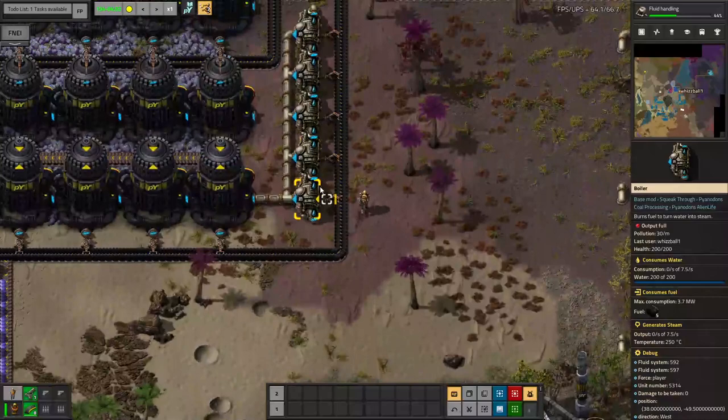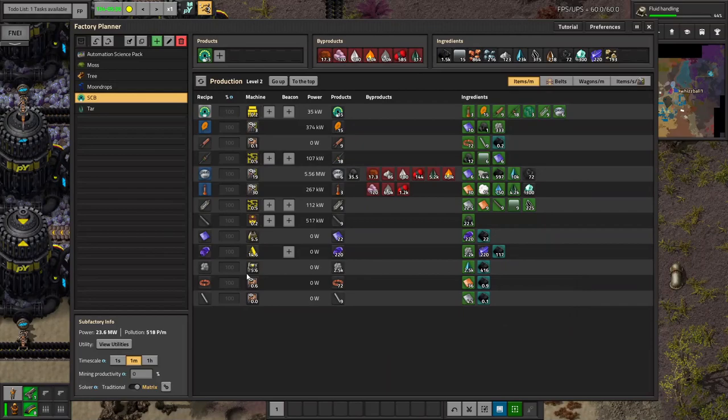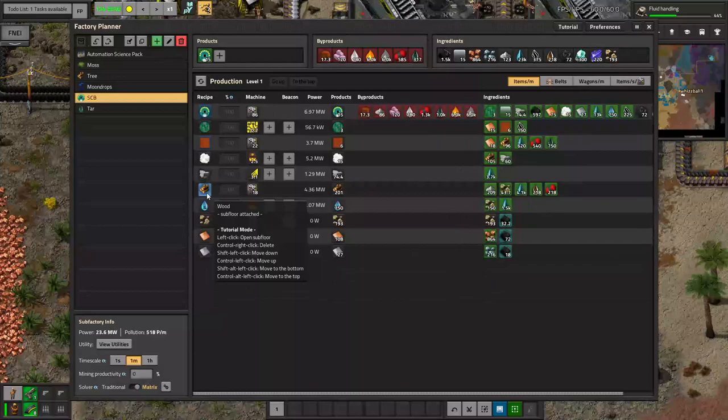Unfortunately, the system does not like all that ash. Another system that really doesn't like all that ash is all these boilers. Thankfully, we have some need of ash, and we get one ash from every spent fuel. We're using up to 416 raw coal per minute for these boilers, which gives us a lot of ash — so we'll have all the ash we need for this system, and significantly more.